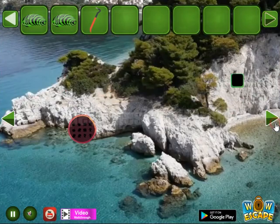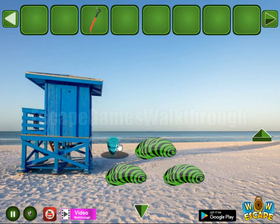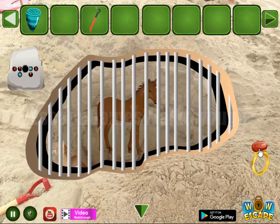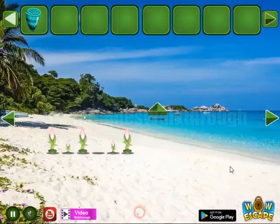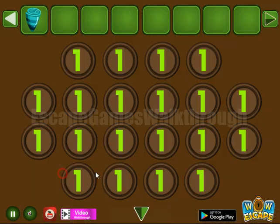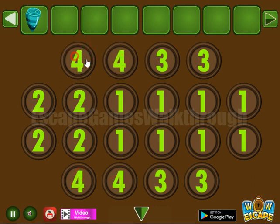Then we have these three green stones. One more to take. And let's use the crowbar on the ring to get the hint of numbers. And this hint is for these cells — we have digits two, three, four, and five.